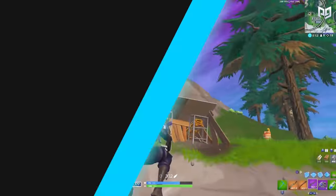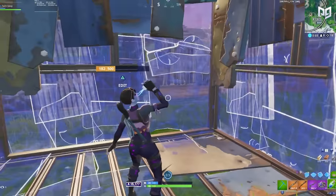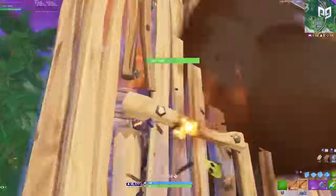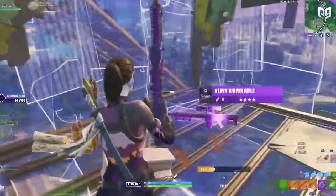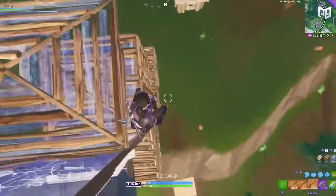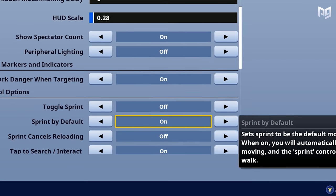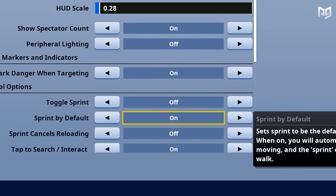Now to the building and editing sensitivities, which is super important — I get asked this all the time. We suggest maximum speed for these. When it comes to building and editing, you always want to do it as fast as possible, so keeping this to the highest speed possible is going to allow you to build fast and edit fast. This is going to equalize the playing field between controller and keyboard and mouse players. These optional settings were implemented to allow controller players to have a better chance competing against keyboard players. For the settings below sensitivity, we suggest you keep auto sprint on, but put sprint cancels reload off so you don't get that mixed up. We'll get into why auto sprint is important once we get into controller keybinds.